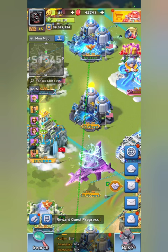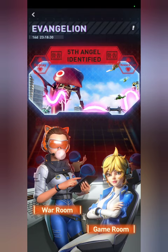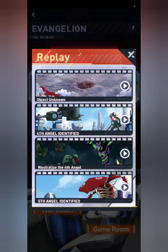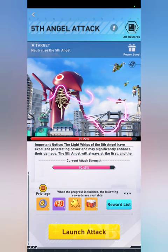Today we're going to cover the arrival of the fifth angel. You can find it by clicking your Evangelion task area — you'll see 'Fifth Angel Identified' right at the top. Once you click on that it'll make you watch a little cutscene. There's a replay button if you ever want to watch those cutscenes again. Once you click into it you'll see a screen very similar to the fourth angel, just updated with the fifth angel.